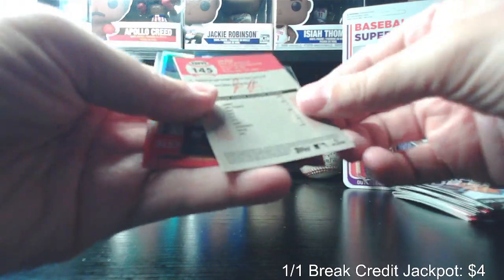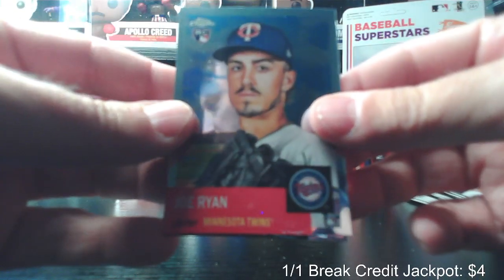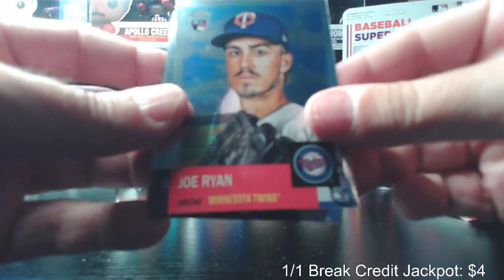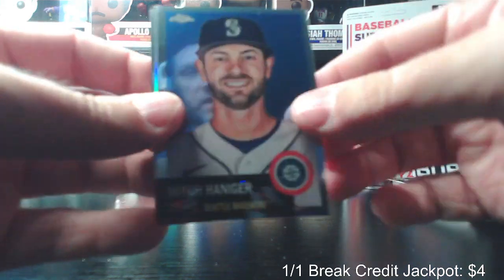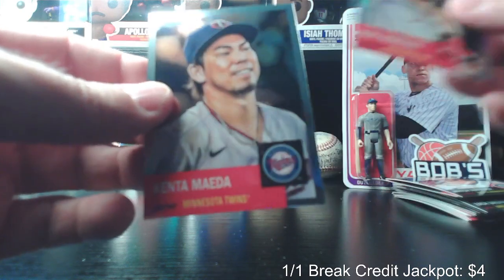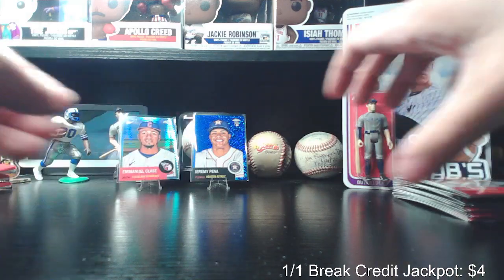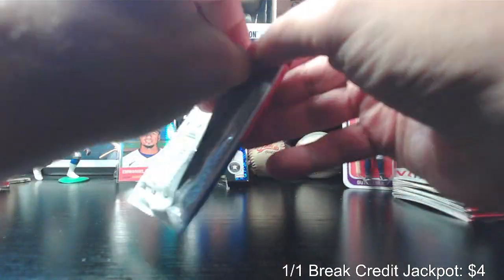First card is sticking together a little bit — Joe Ryan rookie. Sorry, I tilt them up to see if they're refractors. Mitch Haniger. Refractor — refractor of Alex Verdugo. Kenta Maeda. Three packs left in the blaster box.